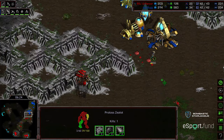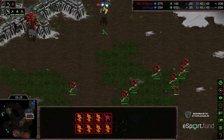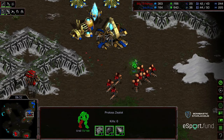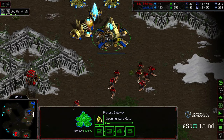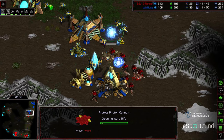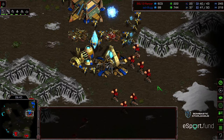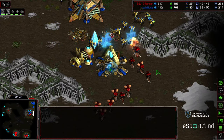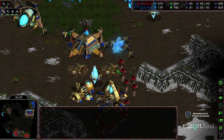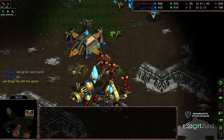Although losing two Zerglings there initially on the front and taking a little bit of damage on that third, now the Hydralisks are grouping in. Corsair is moving across just in time to see those Hydralisks. Zealot's getting picked off. I don't think Bug is able to defend this — he needs to drop cannons now and pull probes, and I think it might be too late. It is too late. Hydralisks pulling back to do additional damage against these probes. The cannon's actually cancelled. Is this just Bug resigned to his fate? Yeah, just giving up. Good luck in the next round.